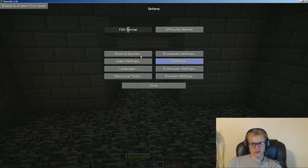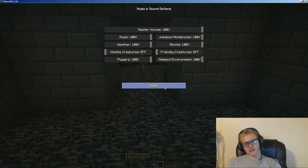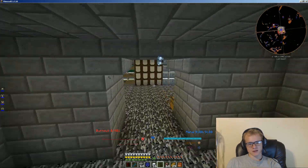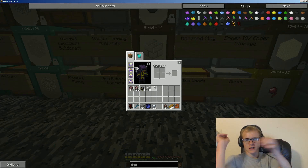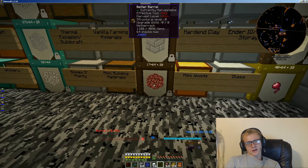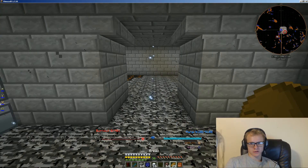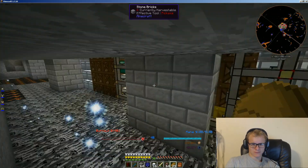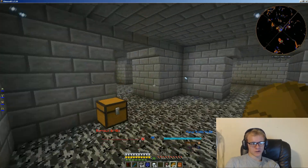I'll turn off hostile mobs and friendly mobs sounds in options. I'll use all these barrels to hold the different colors of sheep. Overall there are 16 different colors, and there are also 16 different things that I want. I need to check if this is jammed really fast — there are 16 different colors of wool, so I should have a pretty nice wool farm at the end of this.